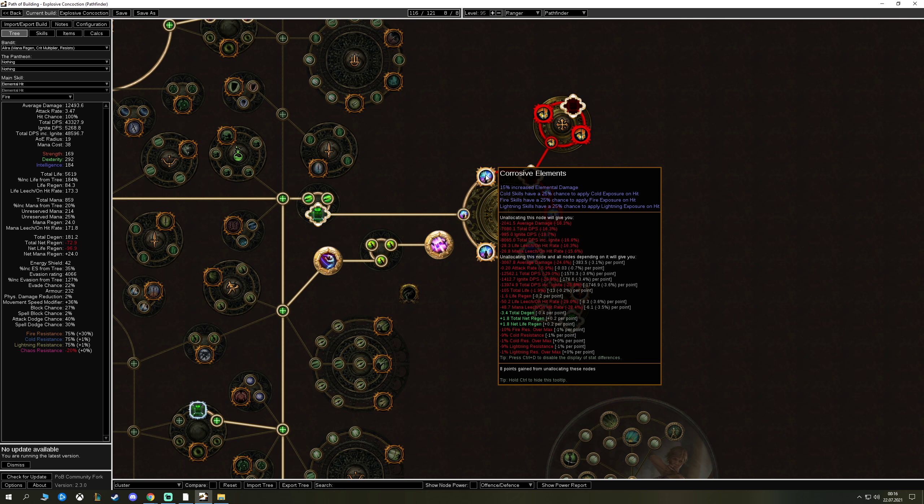A cold exposure would replace another cold exposure, but a fire exposure stacks with a cold exposure, so you'd have both on the enemy — that's minus 25 resistance to both elements. Then Prismatic Heart for a bit more damage. We have one medium jewel for crit so we proc Elemental Overload more often.